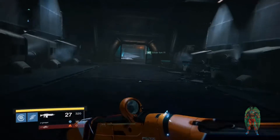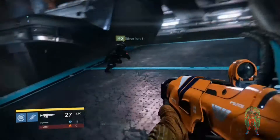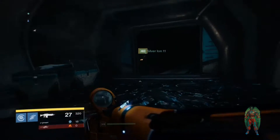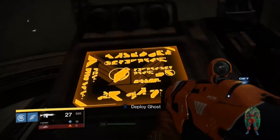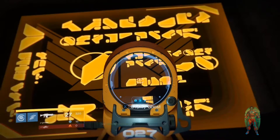My cat is meowing like crazy — don't worry about that, she's just in heat. So follow this ramp up to the right and then we'll bring you to what looks like a Marathon Durandal-looking font over here. I'm not sure if that's actually part of the Easter egg or if it just looks like that and it's a coincidence.